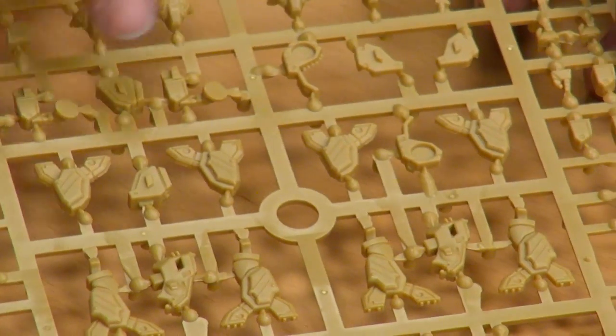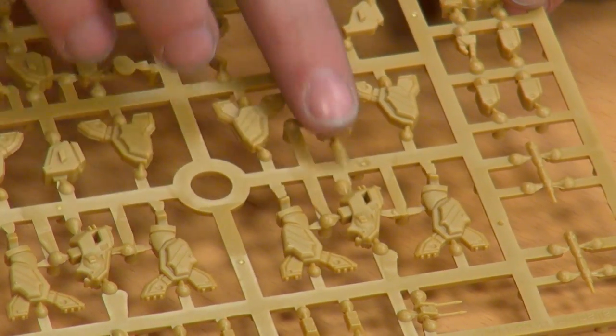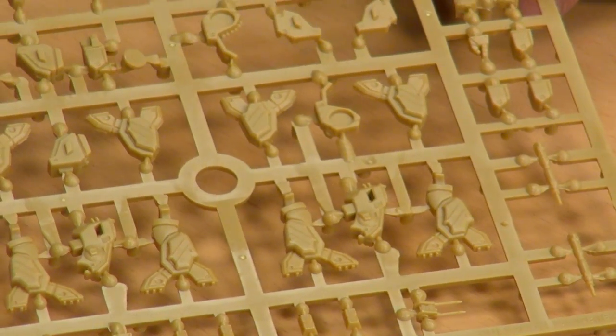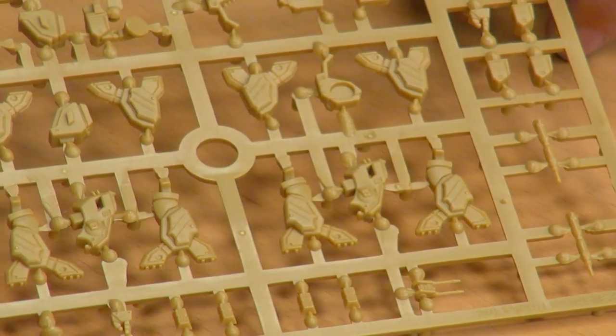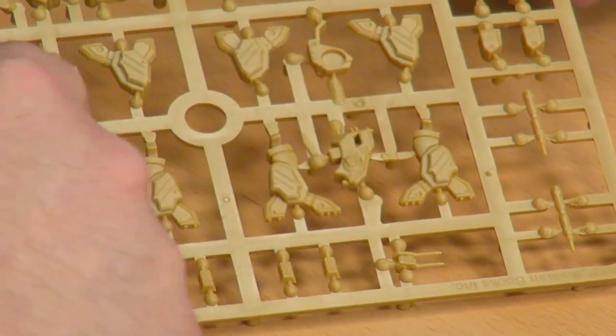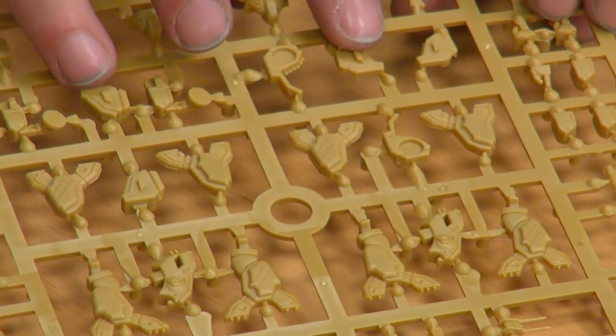Let's get straight into the sprue. We've got the legs here — I assume this is two halves of the legs and the upper thighs. This is the Spartan. So yeah, these are the legs, the big stompy feet. And then this here and all these pieces here form the torso pieces.